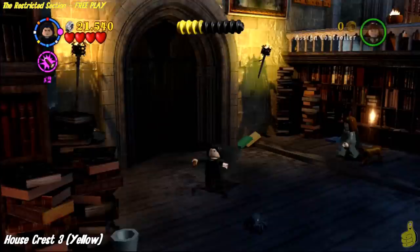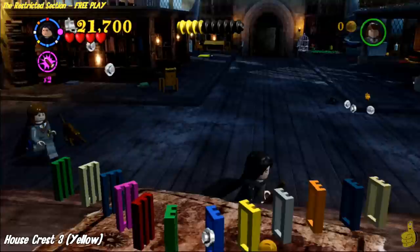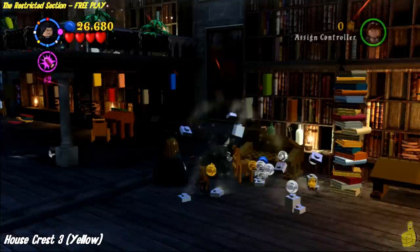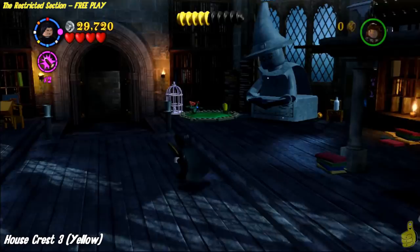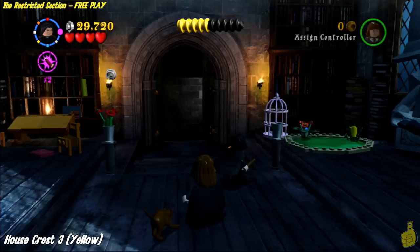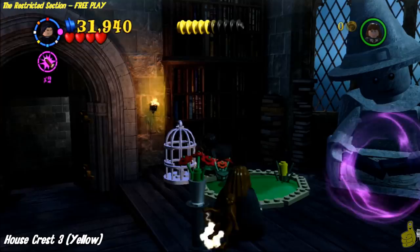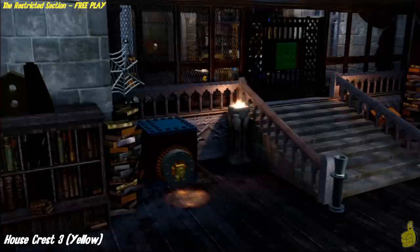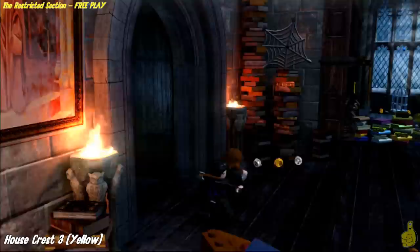But before going through the door, we're going to grab a few studs. There's also another house crest that begins here — there are a total of six flower pots around this area: four in this room and two in the next room. Go ahead and zap all four of them right now, grabbing that blue in the corner too. If you're looking for True Wizard status, we have a two-time stud multiplier on that's helping us get there, but we need quite a few studs so make sure you grab them all.